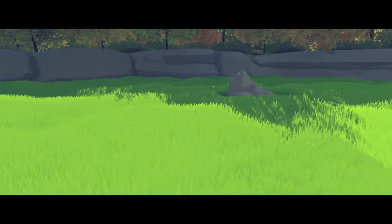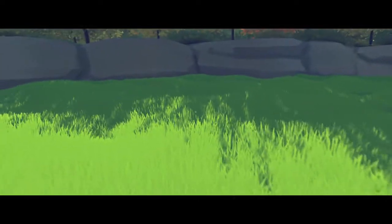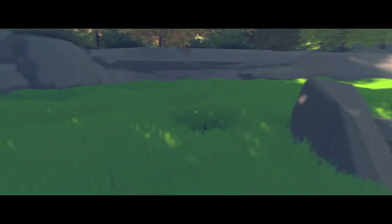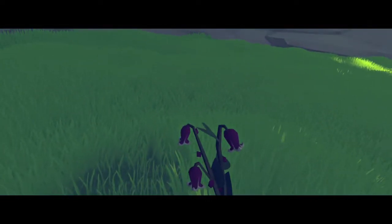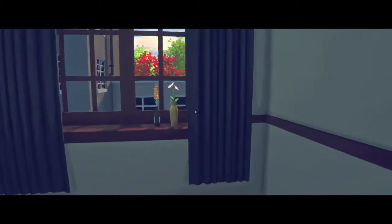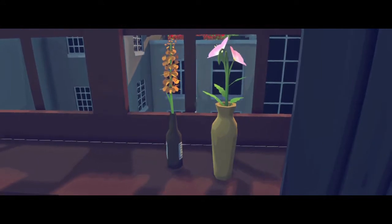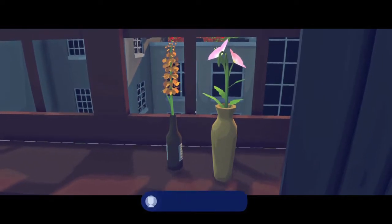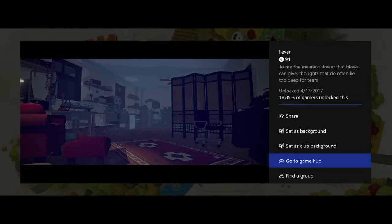Once you pick up the first flower, the second flower is going to be right here, right behind the rock. You should see it because there's going to be a dead zone in the grass where no grass is growing. I guess these flowers are weeds and they're taking some valuable nutrients away from said grass. But that's the last flower. Next time you show up in your apartment, just head to the left of your bed into the windowsill. Just stare at the flower pots and you should get two achievements — one called Mausoleum for 32 gamerscore, that's for picking up one flower, and the second for 94 gamerscore called Fever, that's for getting all the flowers.